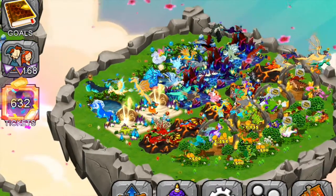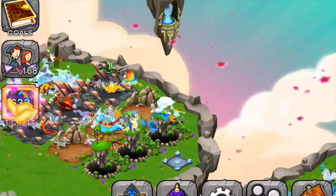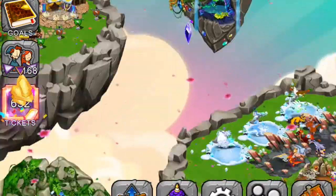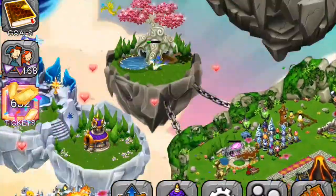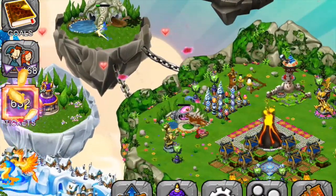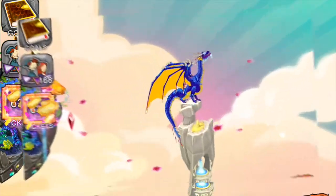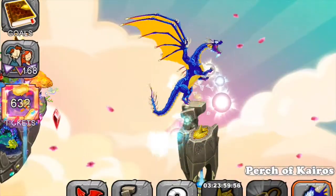We're trying to breed the Leaf Dragon and we'll make a video about it if we get it. Let's activate Kairos - the Golden Leaf event. There go all our coins being collected.